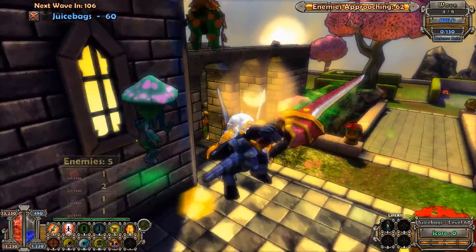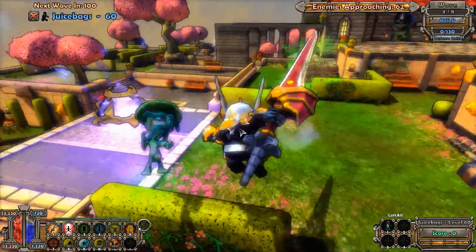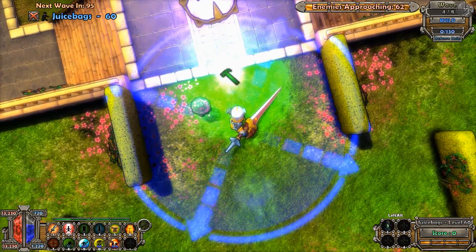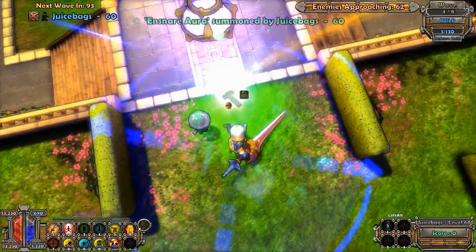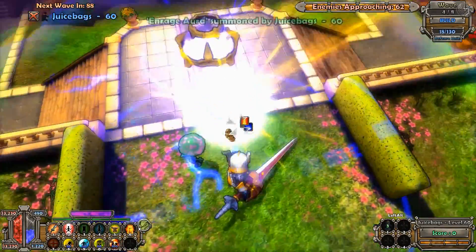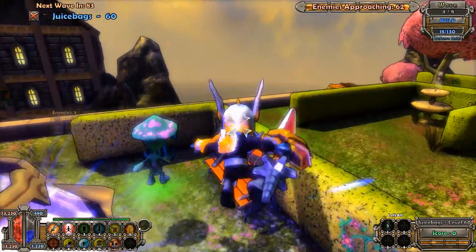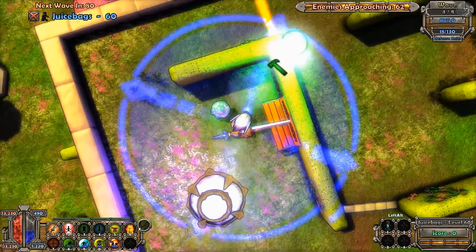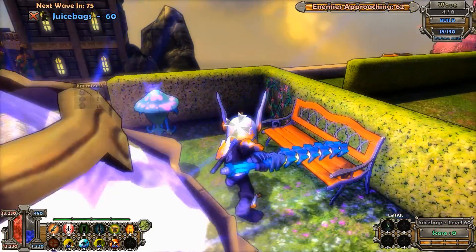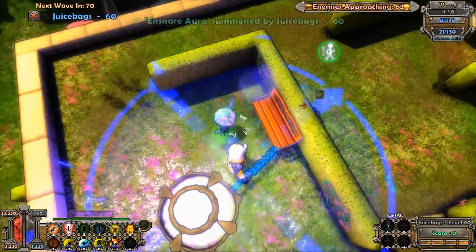We're gonna start off with the RS stack right here, and then we're gonna go with the RS stack on each side as well. I've been putting them up kind of on the back side of the hedges here, but depending on your range there are various places you can put them.